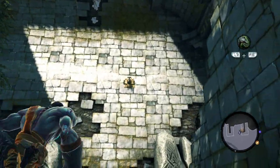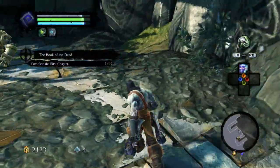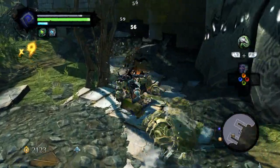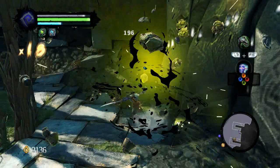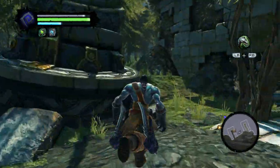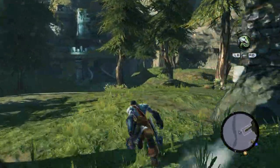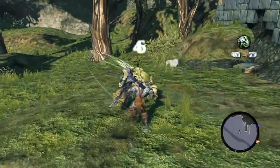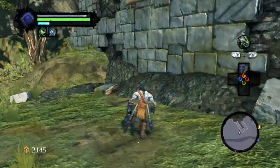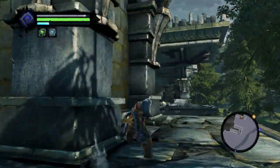That right there is an example of what I was saying — you need an item to access that. Let's kill these first and then I'll explain. We'd be able to run along that wall, grab on, and get momentum, but we don't have the item to do that. As you progress further in the story you'll get items like that. So I'm going to wait until I've got at least a couple of those so we can do a decent amount of exploring — until then I'm mostly sticking to the main quest, but I'll be picking up side quests as I go along.